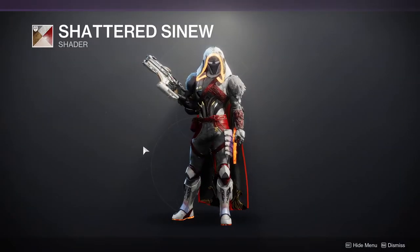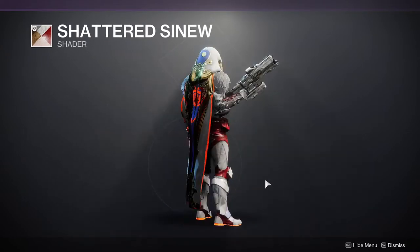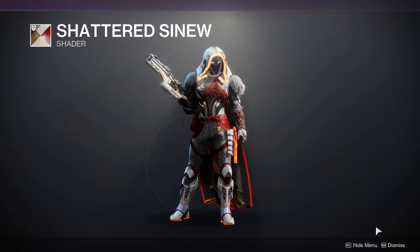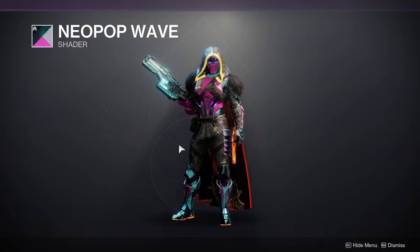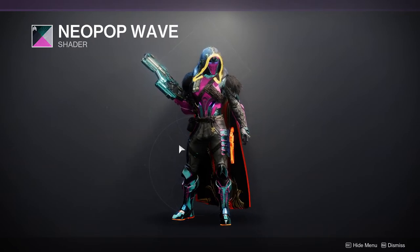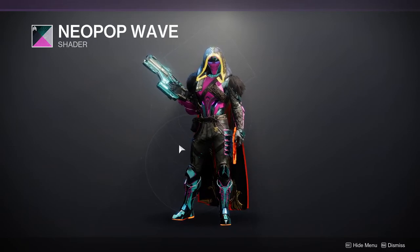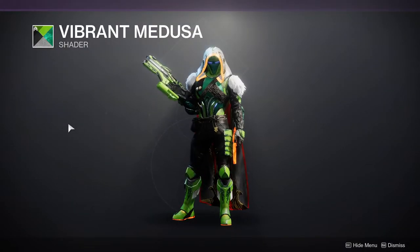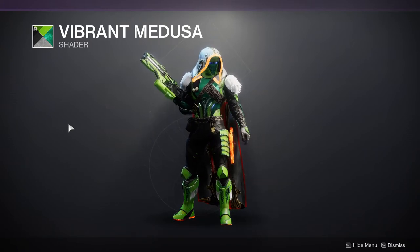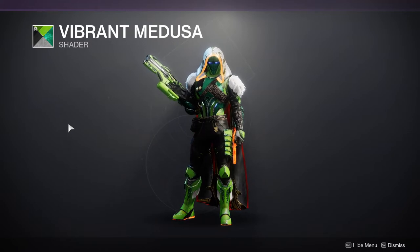Shattered Sinew is a really good white and red shader — that's all I'll say. We have Neopop Wave, which gives a nice turquoise and pink look with some black — I personally like it but never find armor pieces that look great with it. Then Vibrant Medusa, which is really good if you want to combine it with the ornament for that stone helmet for Titans.